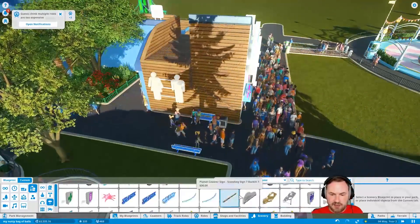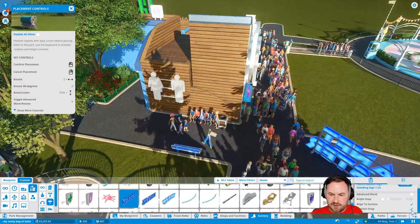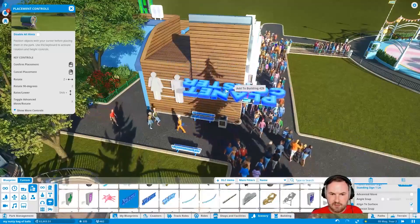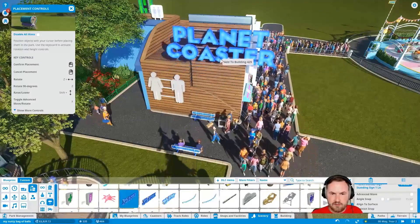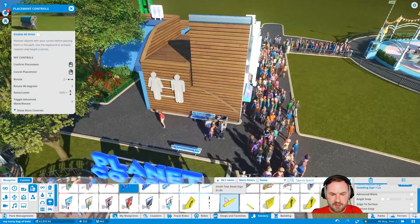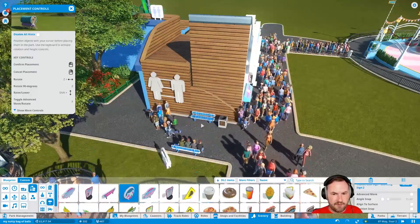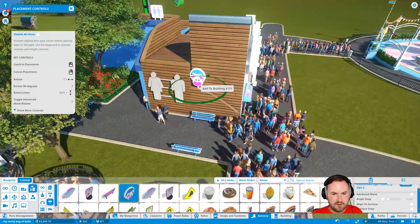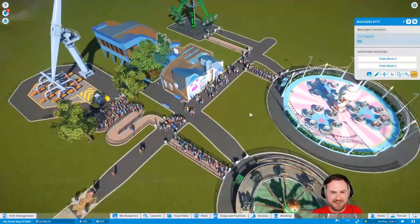I want a chief beef sign that hangs on the side of a building. Align to surface and position snap. Oh, that's so cool! Okay, so I can do that. Where are these... What's a standing sign? This is a standing sign though. Okay, I can live with that. That's fine.